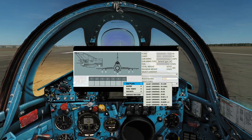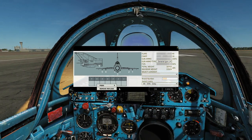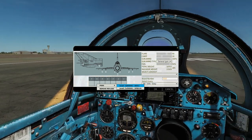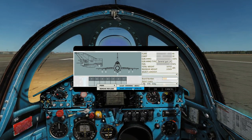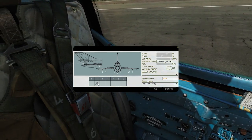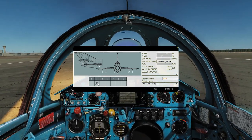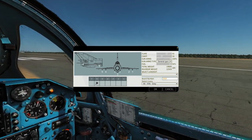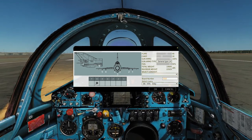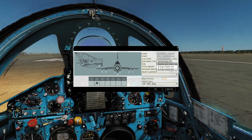Fuel tanks can be carried on the outer pylons and are often needed. On the rear we can have additional ASO-2 countermeasures — chaff and flare — though unfortunately this version doesn't have built-in countermeasures. The SPRD-99 rocket pods are a really cool feature: rocket boosters strapped to the rear fuselage used on takeoff to get airborne very quickly and then jettisoned. They can also be used in the air to accelerate away in a dogfight.